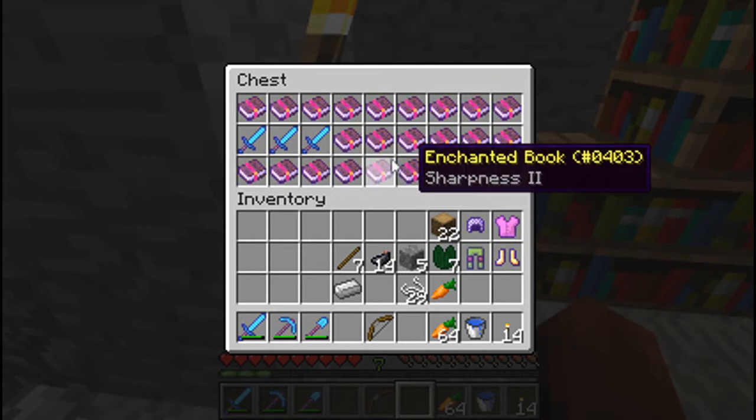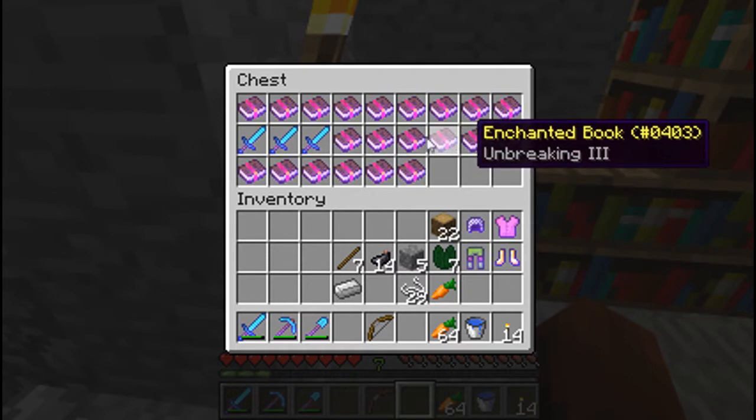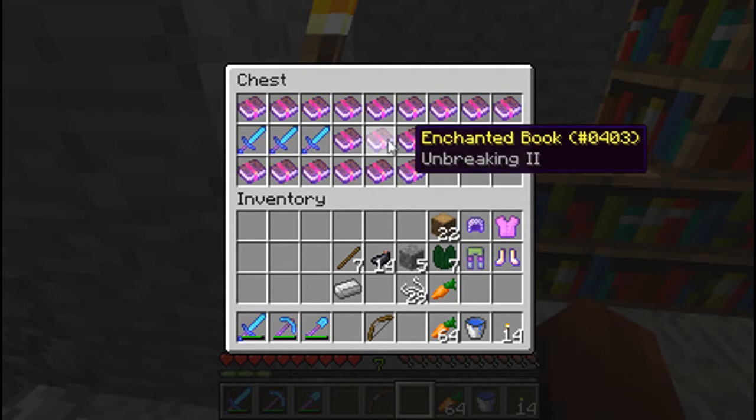I think I'll just try and get Fire Aspect 2 with Sharpness, and then that's surely close enough. I'm going to keep trying - I might have to make another chest full of books. I've started using level 16s, which is a tip from a Zisto video. At level 16, you can do twice as many enchants - to get to level 16 twice versus getting to level 30 once - it's even more efficient than that. I might just look up the formula and see what the best level is for Fire Aspect.